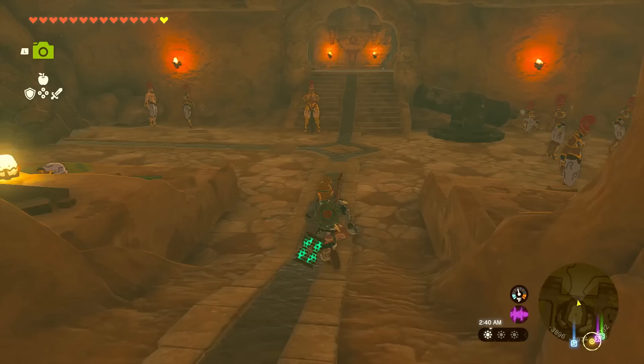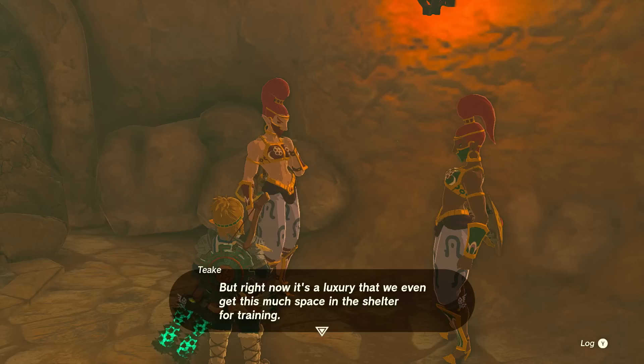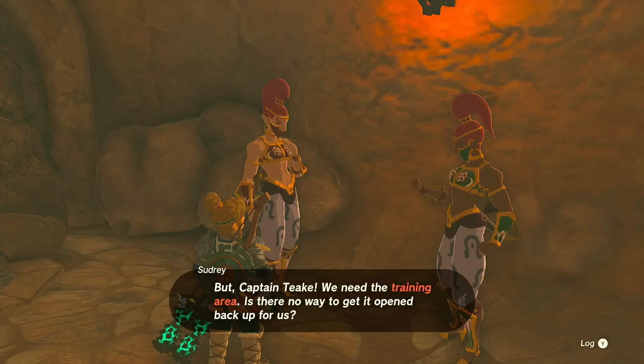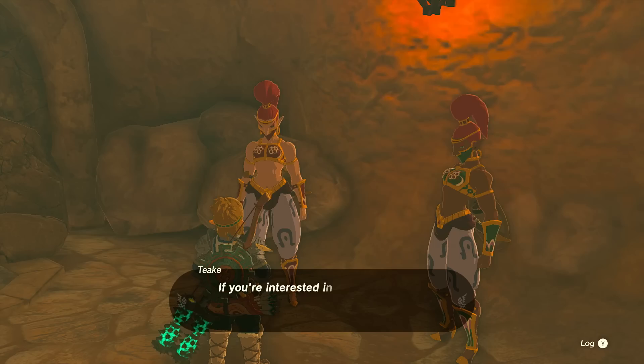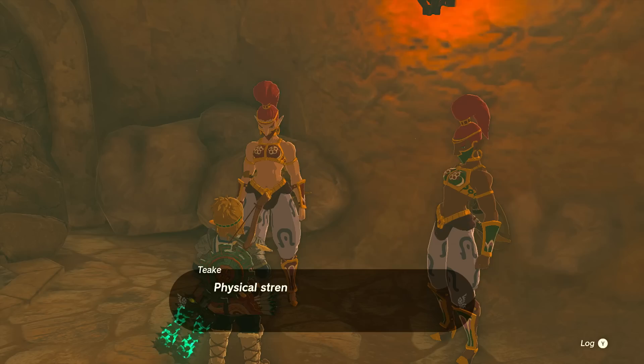That's everything for this corner of the Gerudo Town bunker — whatever you might want to call it. We are good to cross into here. Whoa, a big cannon! There's so many people in here to talk to. A soldier and her captain debate training: the captain says the Southern Oasis training area is where they've been working to improve desert mobility, arguing that maneuverability is the most important part of surviving in the desert. But the captain won't reopen it until the sand shroud ends.